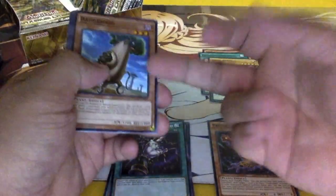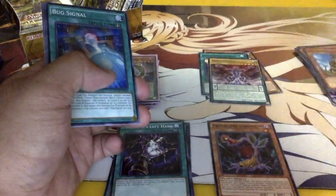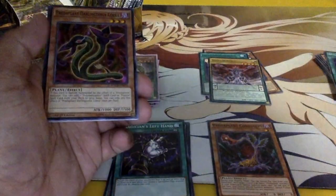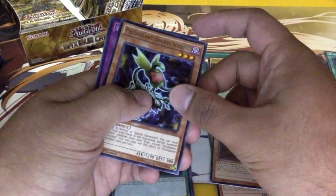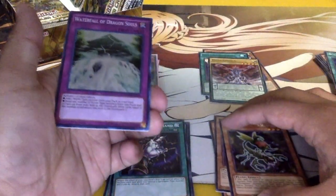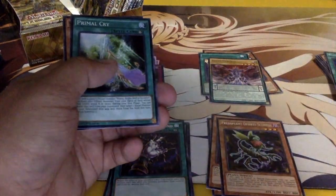Five Baboon — oh, it's a good card, not sure if anyone's really running it. Bug Signal, Pride of Plant Cobra. Oh, I got Scorpio! And Waterfall of the Dragon Souls — not bad.